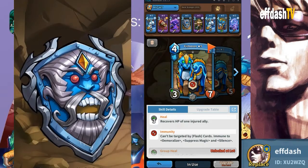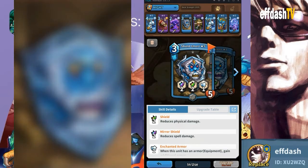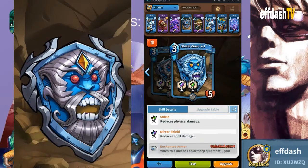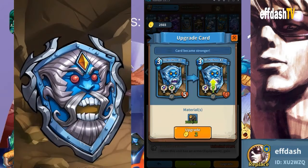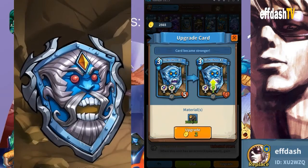Shield Ghost is one of the best cards in the game, and as you can see it doesn't really cost much to upgrade him. He requires super basic materials which you should have a ton of, and he's not expensive at all. So if you have this card and you play the balance deck, this is definitely a card you're going to want to look into.